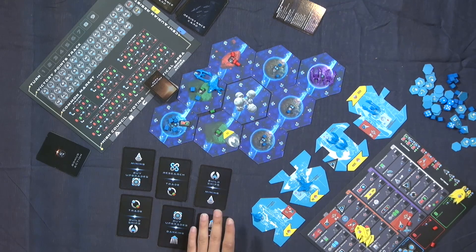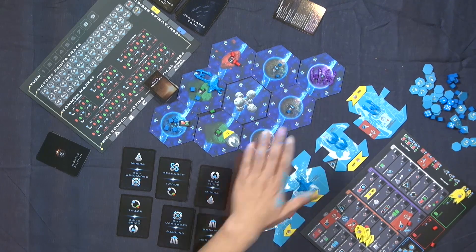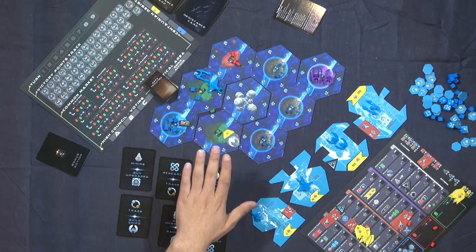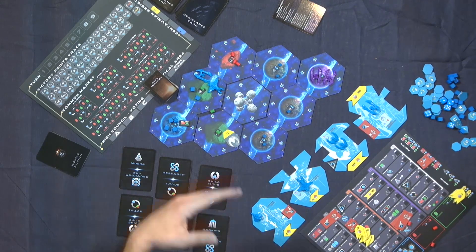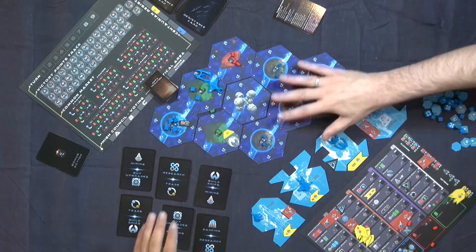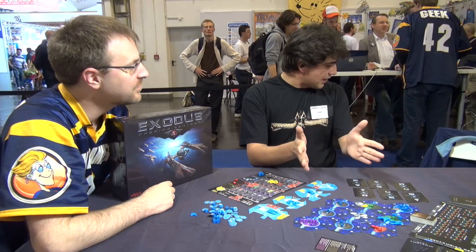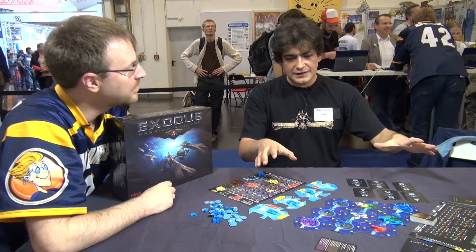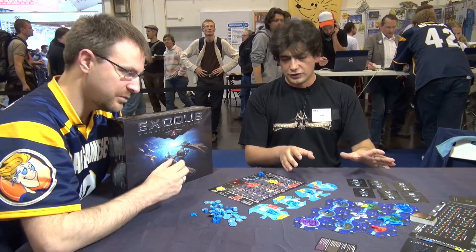Then the green phasium is used for buying technological upgrades to put on the ships. The red axenium is used for building the ships. This is just a truncated small map — the full map is much larger. When you play with six players, you need quite a large table.